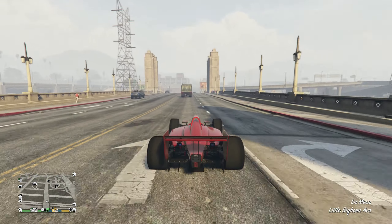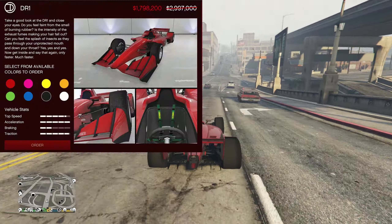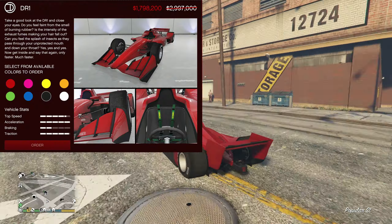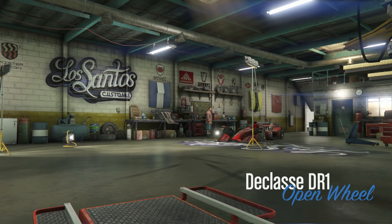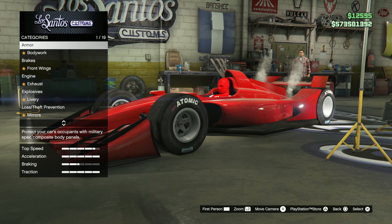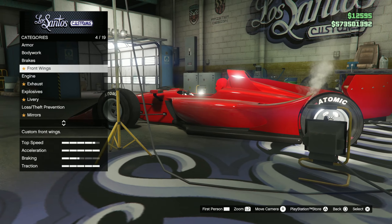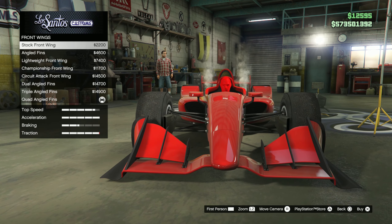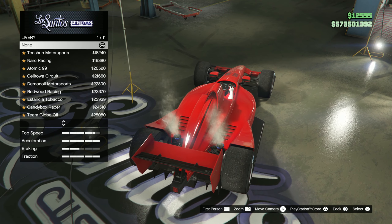I'm going to give my review on the Declasse DR1, with a price of three million dollars. The customization on this vehicle is not too bad. Obviously it's not the main thing you're buying it for — making it look good and all that — because it kind of already looks good out of stock, so nothing amazing from the customization options, but still some nice liveries.